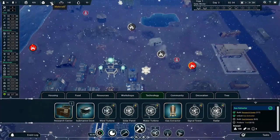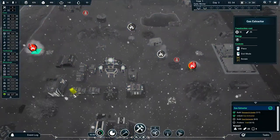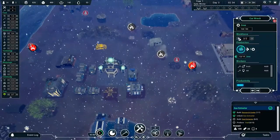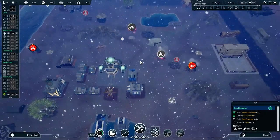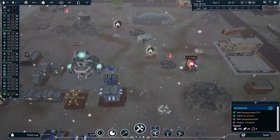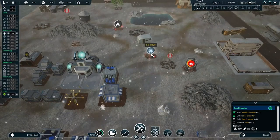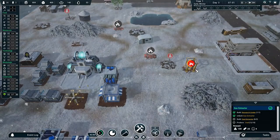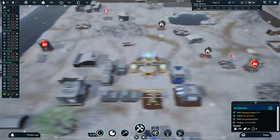Let's build two gas extractors and take people off scavenging for the moment. We have enough gears for a couple of these. I'll take our two gear scavengers off so they can build these things — we actually need people around to build. We need to make sure this one gets built before it explodes. The gas extractors not only prevent a problem but they create a benefit — they create power for you — as long as you get to them on time.